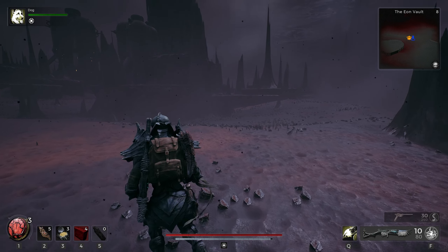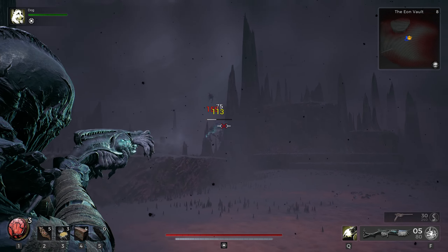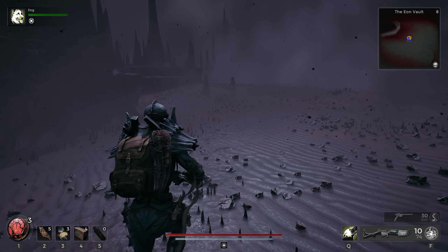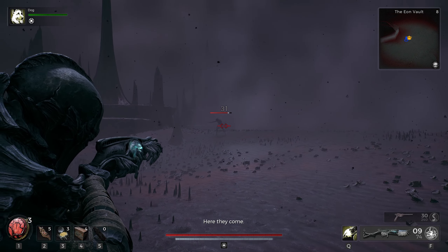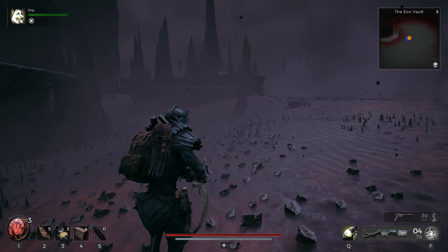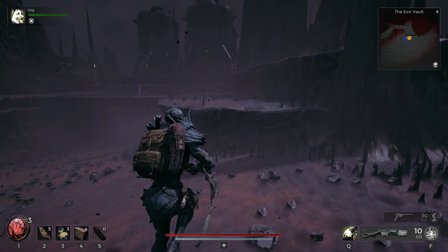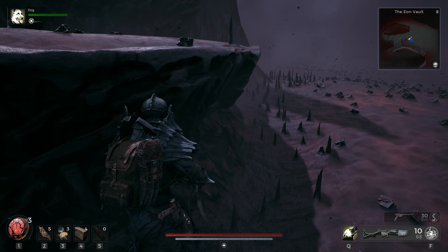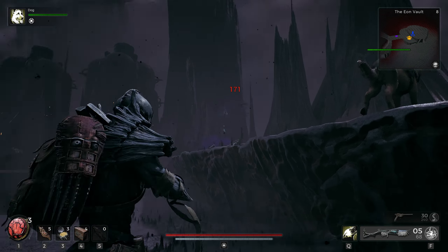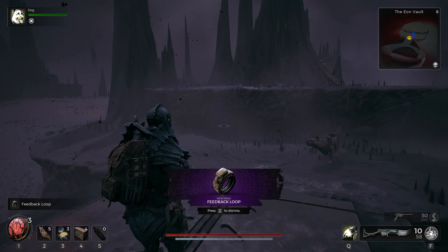Very gaseous over here so we gotta be careful. The enemies are probably gonna get tougher and it's a little hard to see. I can't tell if we're dealing with ghosts or what. We got a ring up here too, so let's try to climb up this ledge. Yeah, some sort of ghost — we got a feedback loop ring.